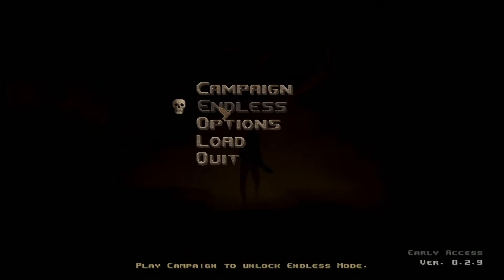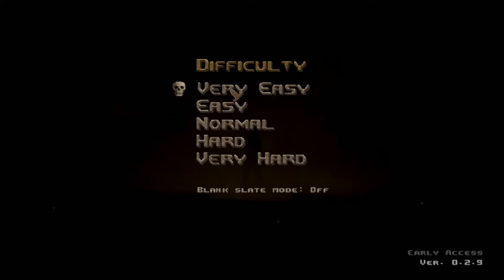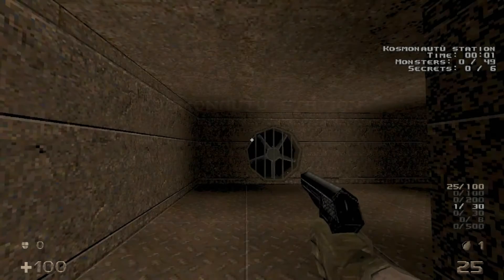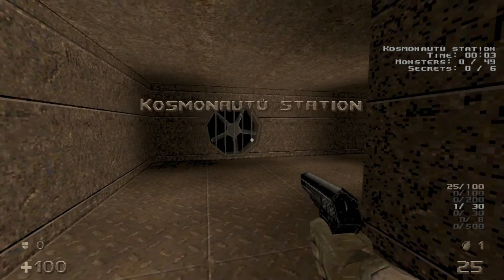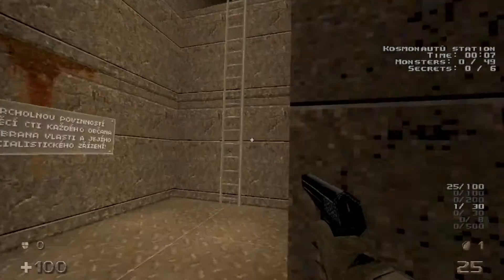What's up everybody, welcome to my 100% playthrough of HROT on the hard difficulty. This is an early access game, so we only have access to the first episode, Kiss Me Gustav, and we're going to be doing the first map today, Kosmonautu Station — 49 kills and 6 secrets. So let's head up the ladder here.